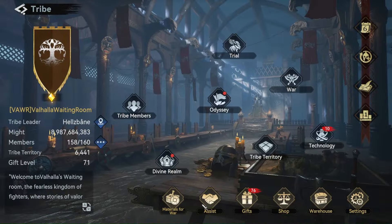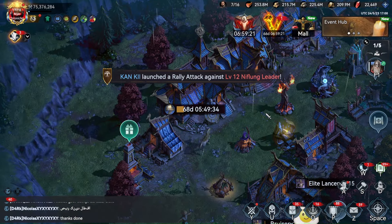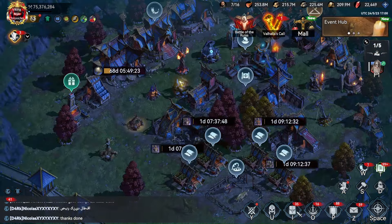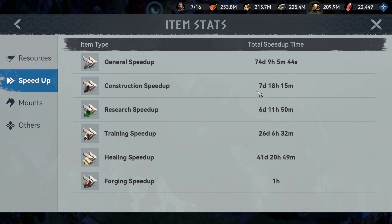You're part of an alliance — alliances have a certain number of members, and ours maxes at 160. Member capacity increases by building more flags. Alliance members can assist your research; you get up to 30 assists, and each assist is roughly 1% off your total time, so it actually cuts your time down by about a third to a half on top of all the buffs you activated. Then you also have speed-up items, which are awesome and primarily earned through your alliance rallying NPCs throughout the map — very free-to-play friendly.